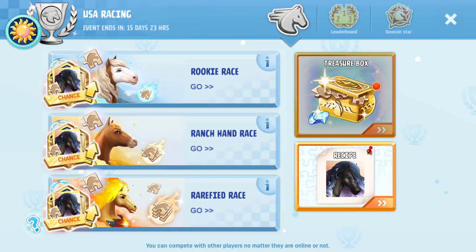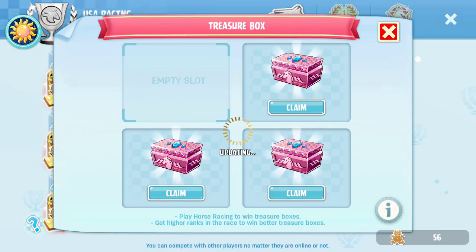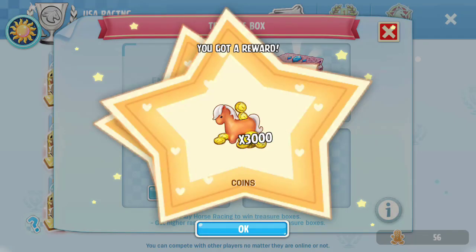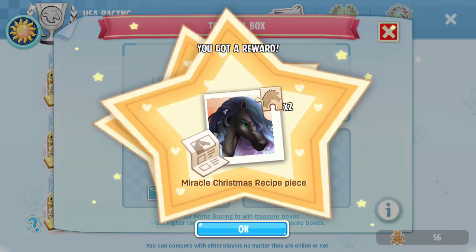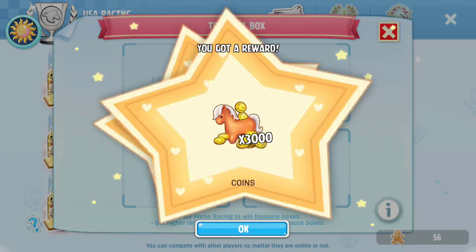We have now got, I think, all the boxes, and I have enough cookies here to skip, so we're just going to go ahead and skip these and clean them. We got two Miracle Christmas pieces, two more American Christmas, just some money, more American Christmas, more money, more American Christmas, more money.